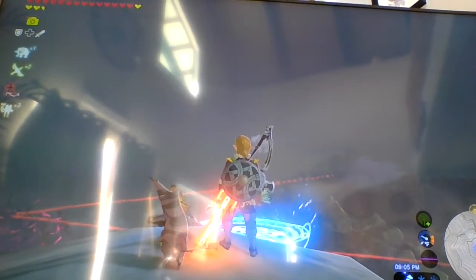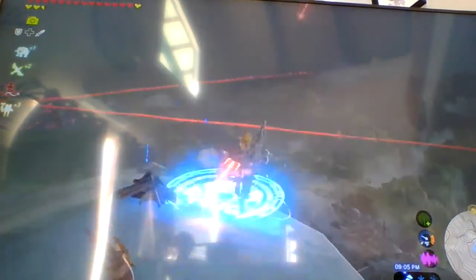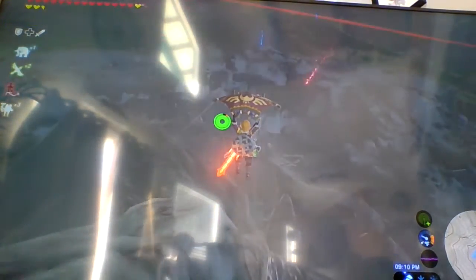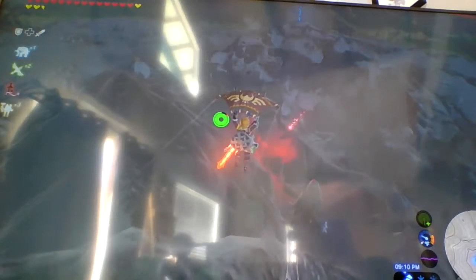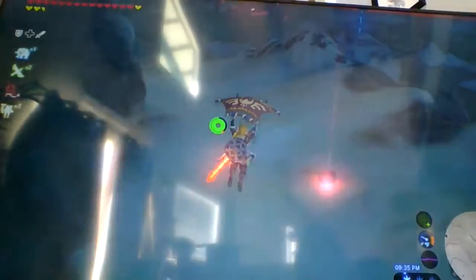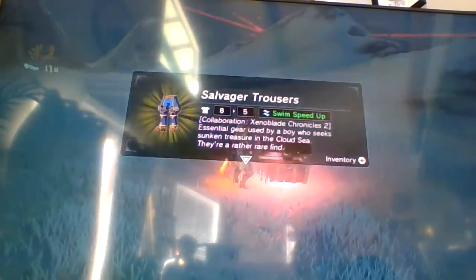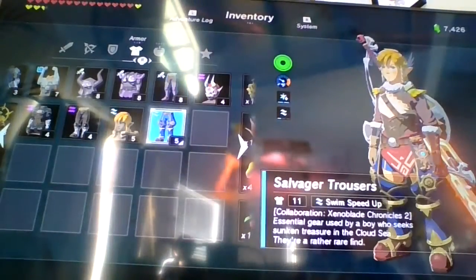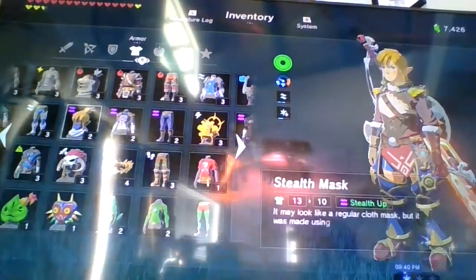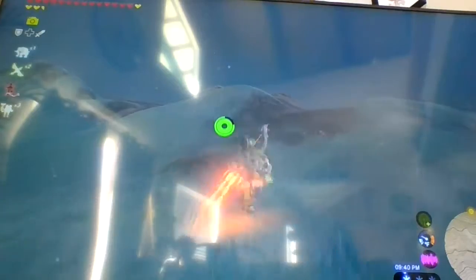And then you stare right in front of, like, over here towards... And there it is. Look at it, it looks so cool. And this is why it's in the red chest — the legendary red chest. Salvager Trousers. And they look pretty big.